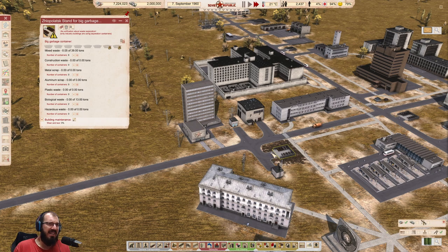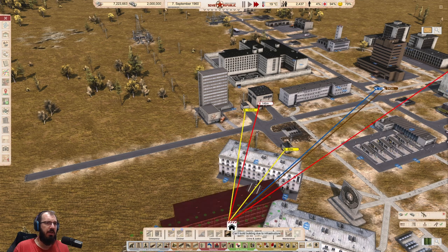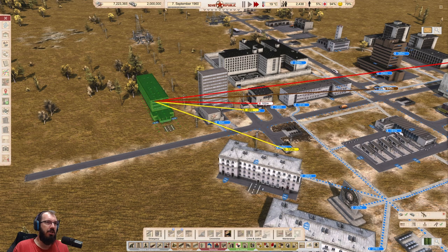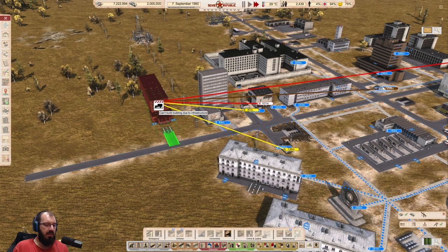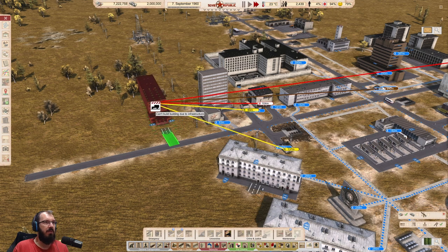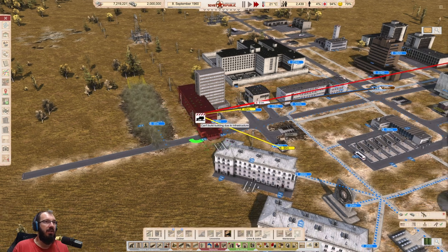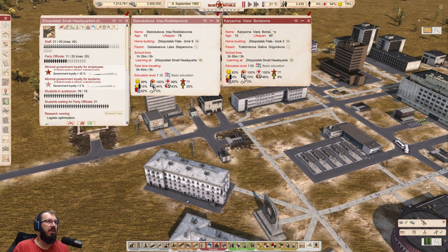The other universities work exactly the same way. The only thing that may still be interesting is how do these university hall residences work? They are almost the same as a normal residential building, with a difference of making sure they have water. Let's follow a student — maybe this one.